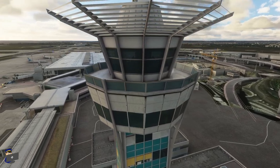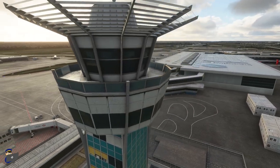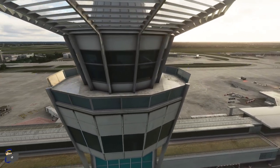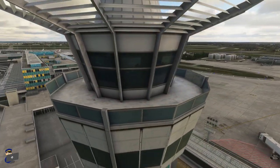Towards the western edge of Orly 4, we have the control tower. And Jetstream Designs have done a fantastic job of modelling and texturing this. You'll notice that we don't have any transparent glass, unfortunately. But the textures at the top here do show a little bit of activity going on inside, which is really nice to see. We've also got a good amount of dirt and weathering across the structure. And overall, I'm pretty impressed.